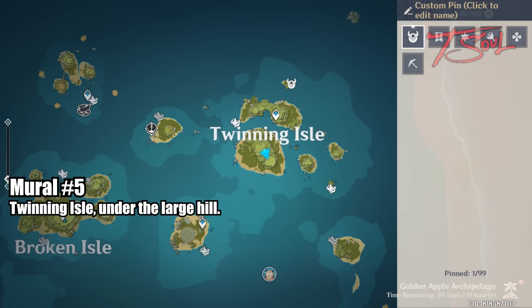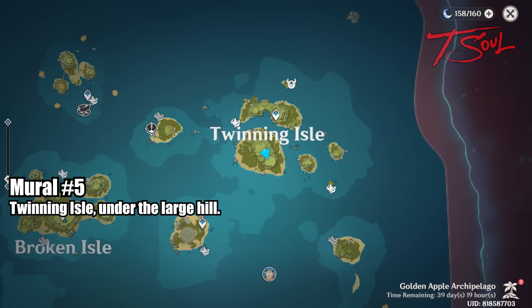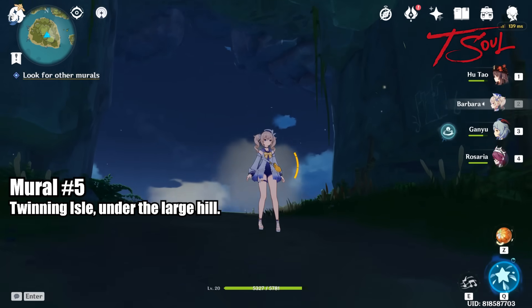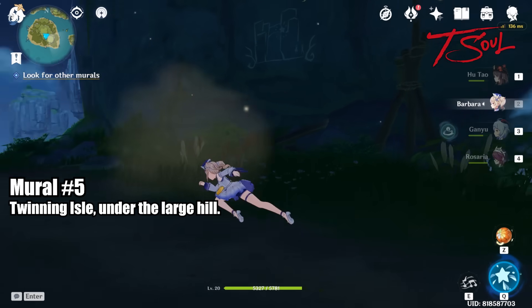The last mural will be on the southern Twinning Isle. Go to the bottom level of the center of the island and you'll find it under the cliff. Clear out the Hilly Shurros, observe, and take the final picture.